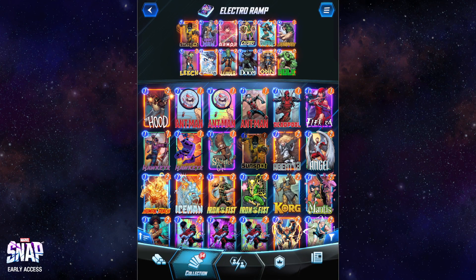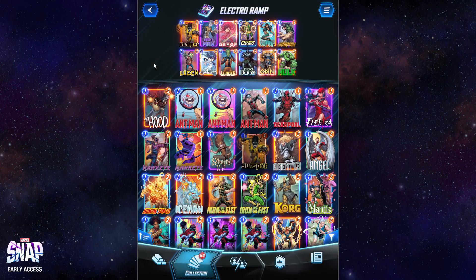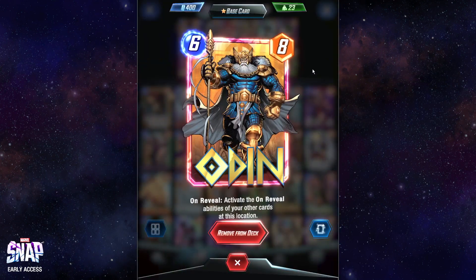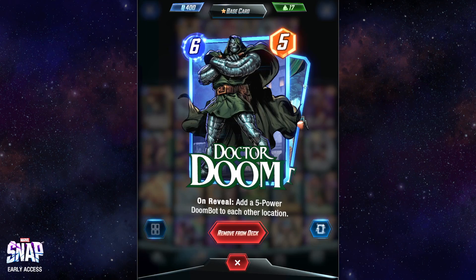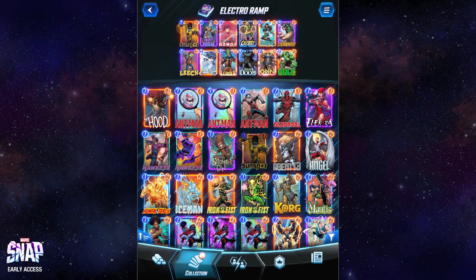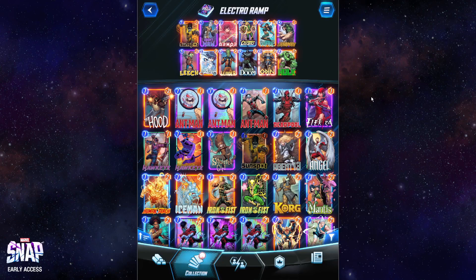Turn three Electro into turn four Leech is just really strong. A lot of people complain about Leech, but enemy Leeches are no problem if you play a turn four Leech and you Leech their Leech. Wave into Odin is pretty solid as well. Odin has quite a bit of synergy with the deck — a second Doom activation is nice, a second Leader activation could be solid, and Arrow plus another Arrow location on turn six can be game-winning. Overall, very strong deck in my opinion.